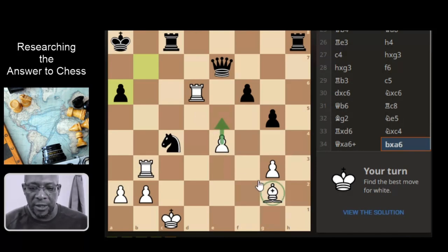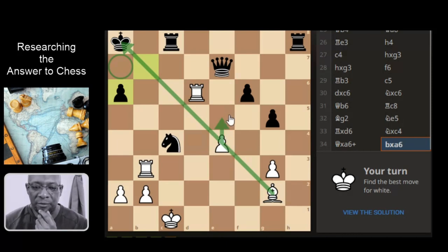This has got a discovered check with the bishop. The king has got space here. It looks promising - the king can't come to this square so it has to come to this square. The queen is then in line, the white square bishop is covering this, so we'd get the queen off the board.